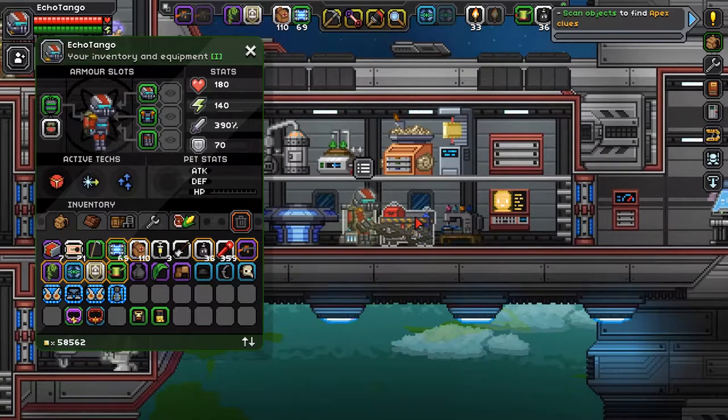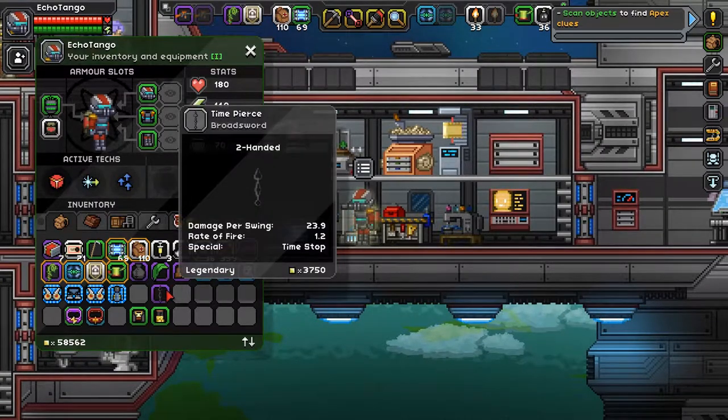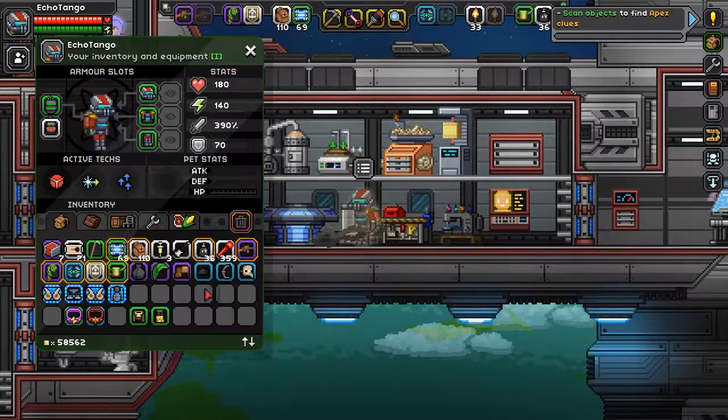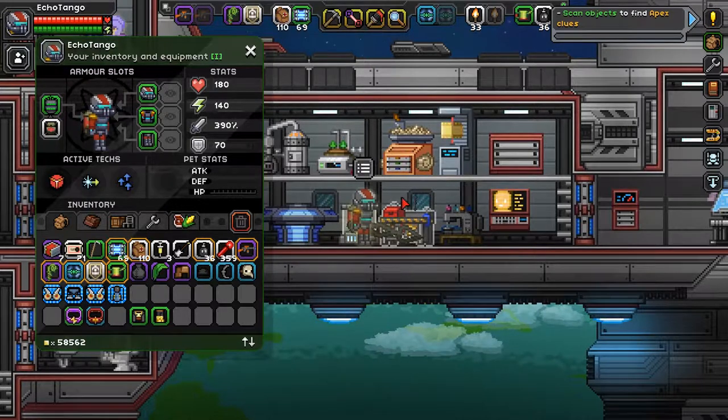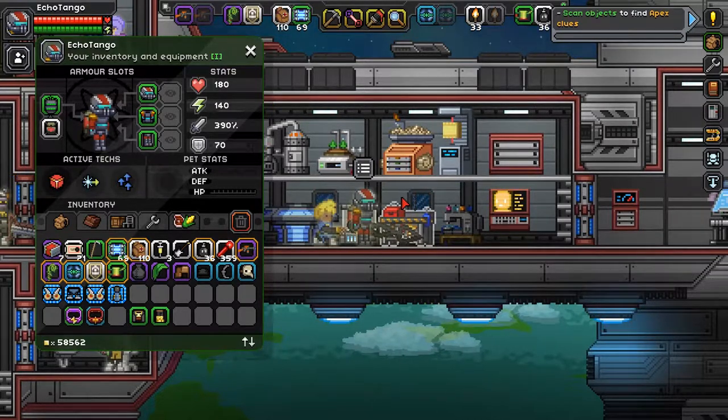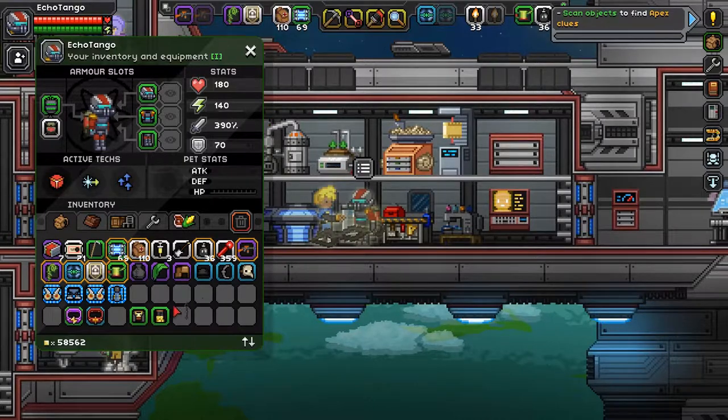It works just like you'd think — it's a sword. Look at that swing. But here's the interesting thing: if you right-click it, look at that — my energy went really, really low. It uses up a lot of energy, but what it does is stop time, allowing you to put in some extra hits. That's cool, but it's still close range melee, so I don't think I'll ever use that.